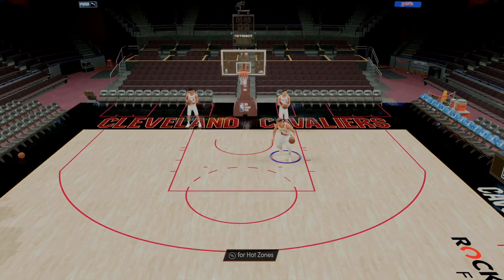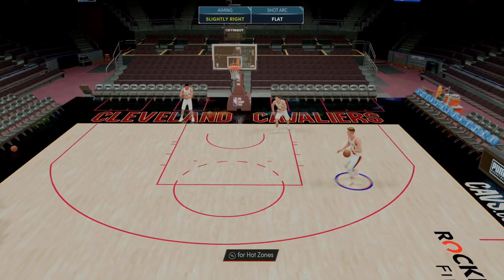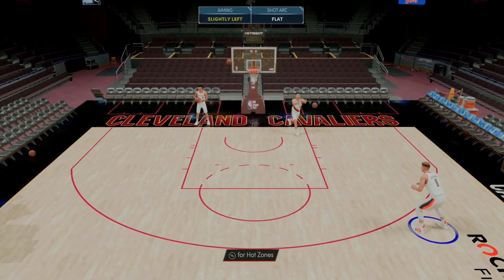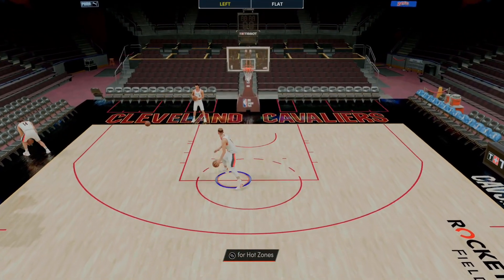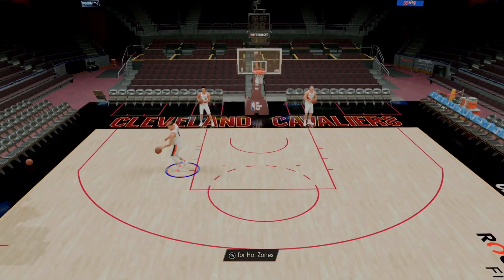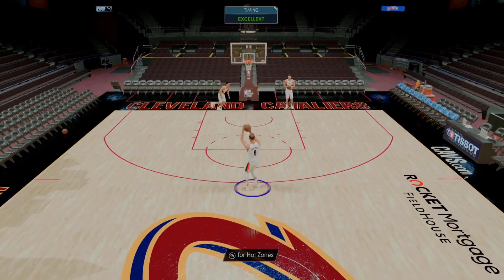Post fade away - post fades might be the least overpowered thing in this game. We were literally right in the middle there and he's got HOF fade away. I just don't see how people can make fades consistently in this game. I find it so, so difficult to make fades. We did green that one though - okay, maybe it's just me.